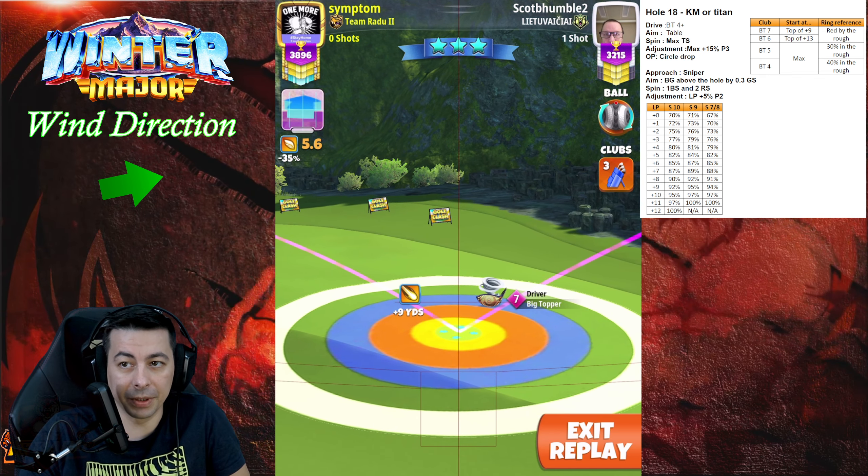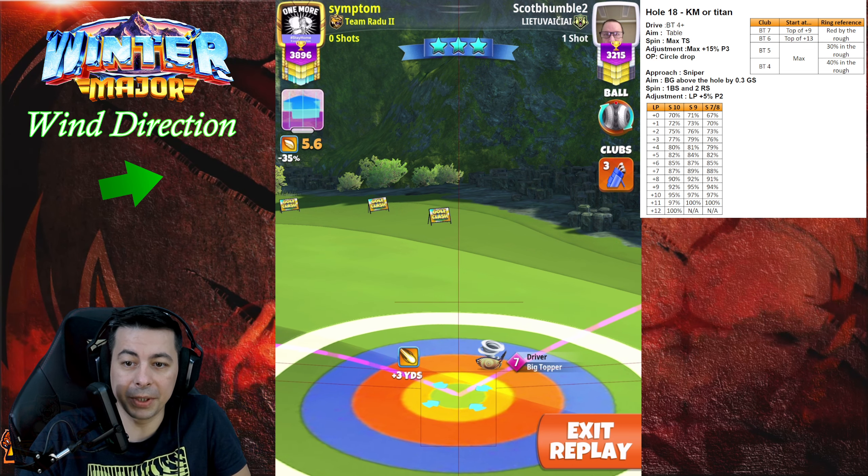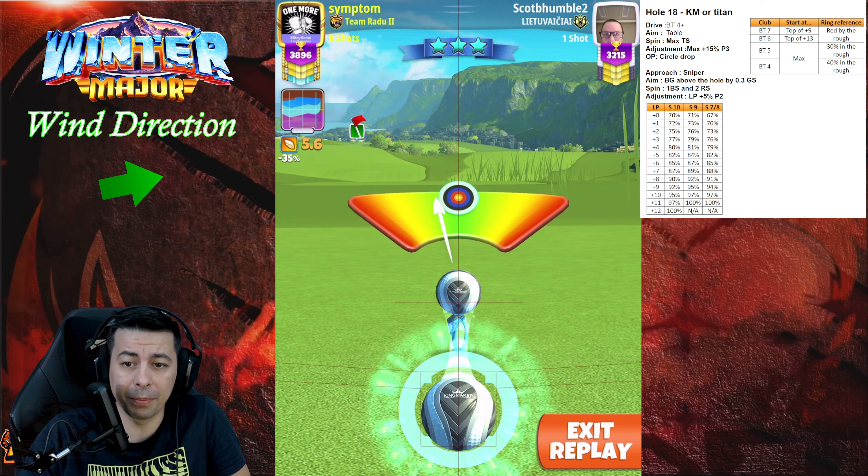The ring reference we're gonna be on the table on the screen up there. We're gonna adjust here max plus 15, P3, and then we're gonna go with the circle drop overpower.